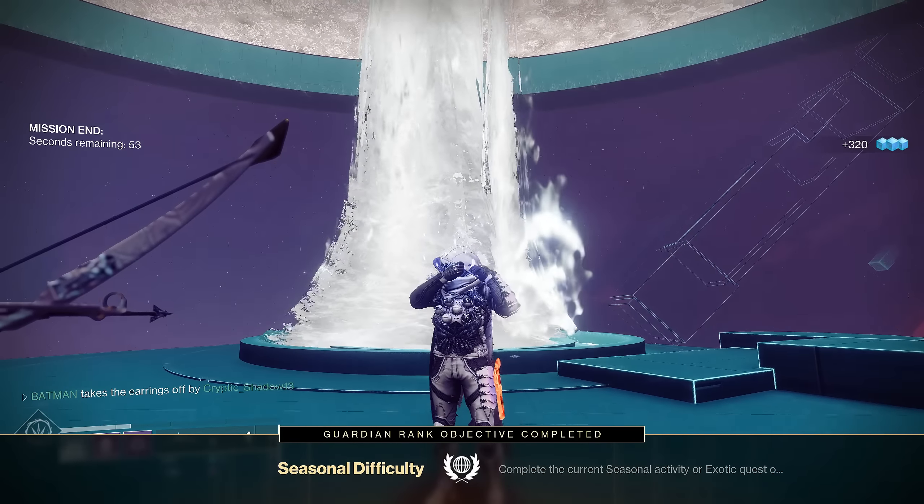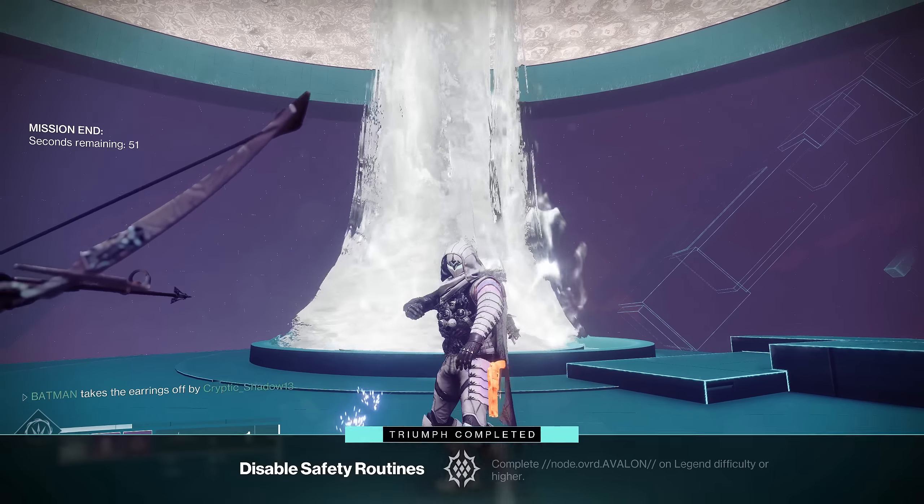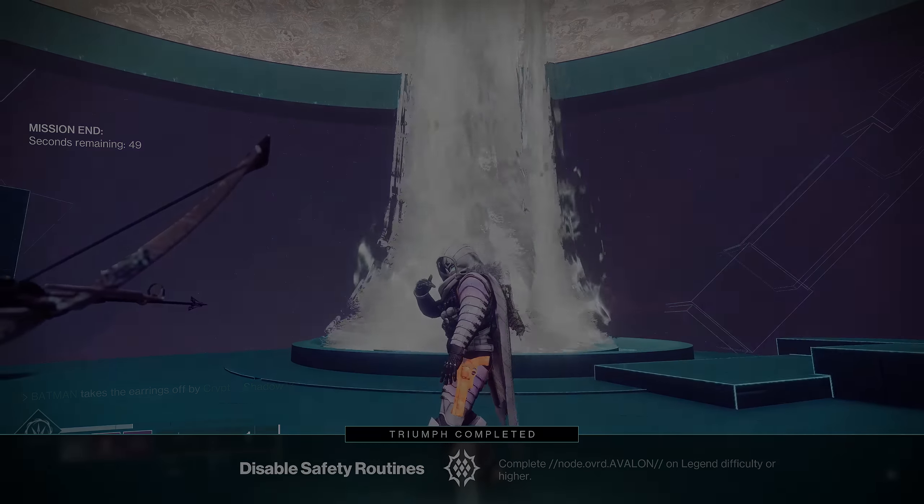There's a bunch of different exploits currently in the game that you can use, such as this left ledge. If you just stay on the left side you can shoot the things out here. You want to get rid of the wyverns.